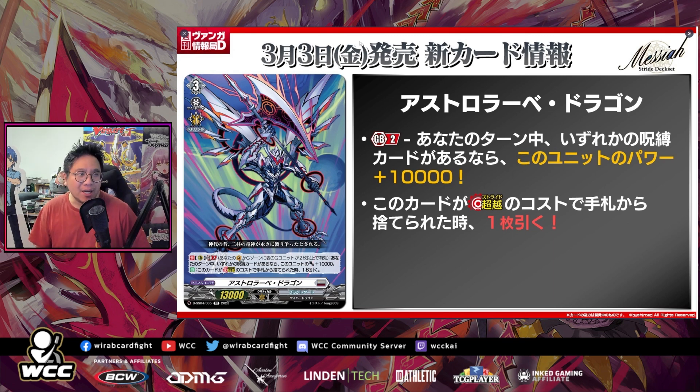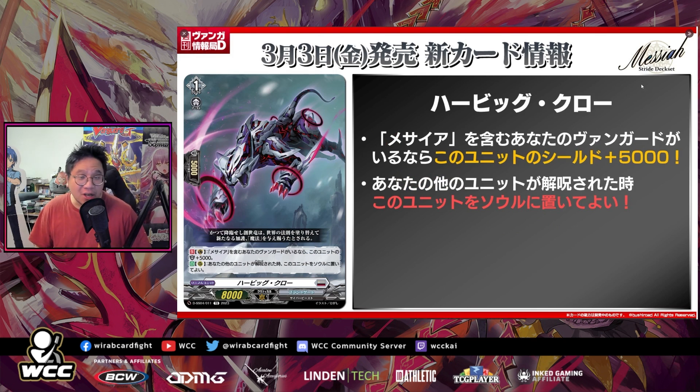Next is Her Big Claw. On the guardian circle, if you have a vanguard with Messiah in its card name, this unit gets shield plus 5,000. The second effect is on the rear guard circle: when your other unit is unlocked, you may put this unit into your soul. People were talking about buying out Makani recently because it gives two soul for one card, but this one gives one soul and has a 10k shield secondary effect, which is really strong in the current format.